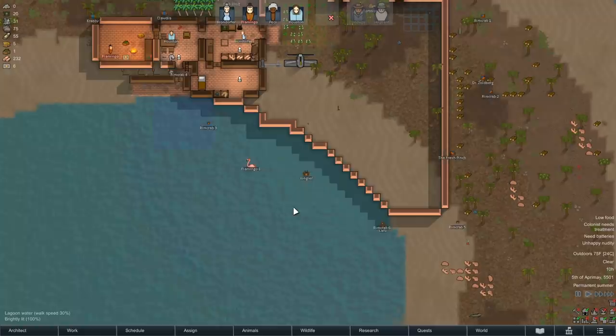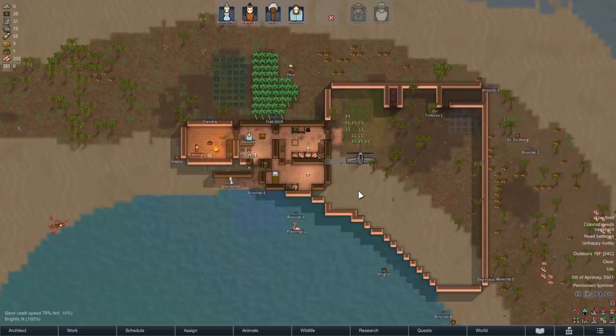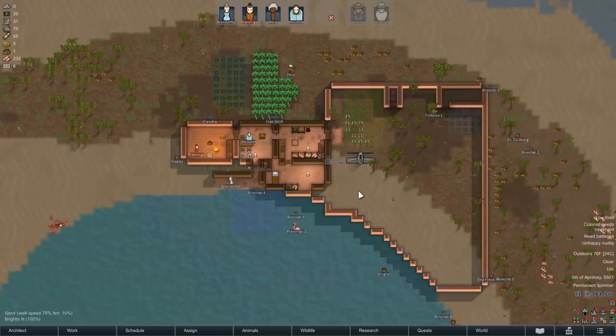Anyway, thanks for watching. Give me some more animal names - I've got to name more rim crabs. I've got to name a flamingo and we have a tortoise now too. So leave that down below. My name's Ambiguous Amphibian, and as always, I'll see you guys in the next video. Bye-bye.